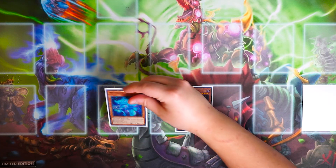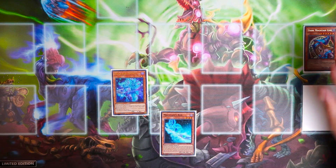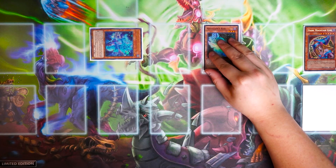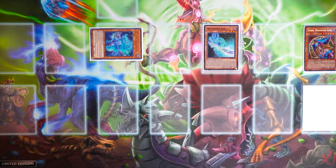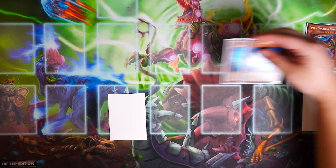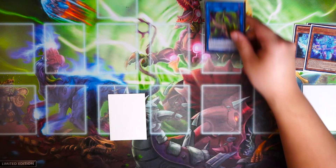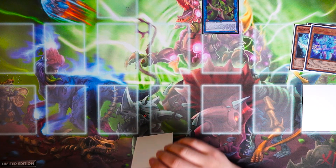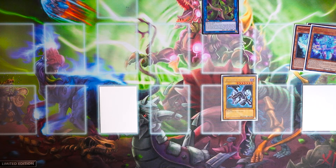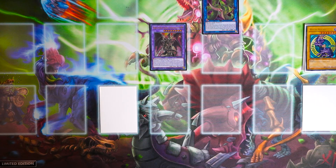Now, you activate Magician Souls, dump Dark Magician Girl into the graveyard, and Special Summon Magician Souls. Then you Normal Summon Magician's Rod, activate Rod's effect, and search Soul Servant directly from your deck into your hand. Next, you link these two cards to the graveyard and Special Summon Predator Plant Verte Anaconda. You activate Verte Anaconda's effect, dump Red-Eyes and Dark Magician to the graveyard, summoning Red-Eyes Dark Dragoon. This is a two-card combo.